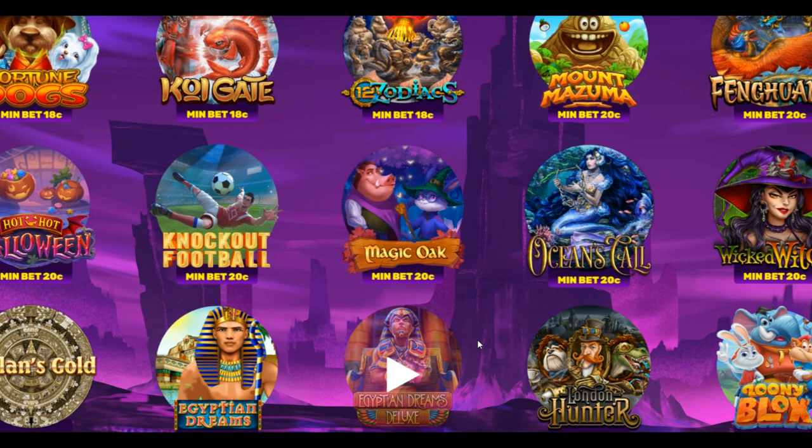It looks to be a kind of Magic Forest creature themed game. We've got a cute looking — I think that's a rabbit and a boar. It kind of looks like a wizard rabbit. Minimum bet is 20 cents. I'm going to jump into Magic Oak.